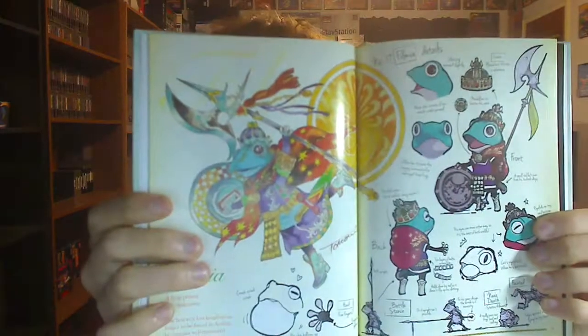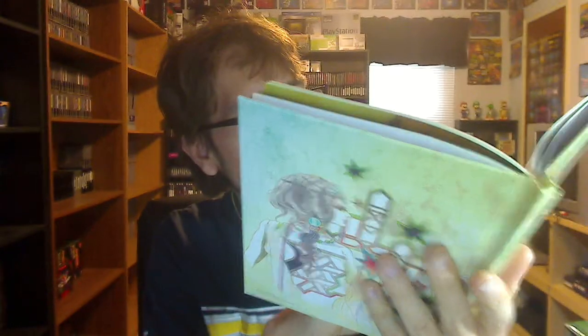I just want to show the art book real quick, because it's a really good quality hardcover art book. It shows some of the characters — here's that frog I was talking about, and there's other main characters like Owen and Bianca. Really good art book. I'm hoping I can really get into this game — and that is Legend of Legacy.